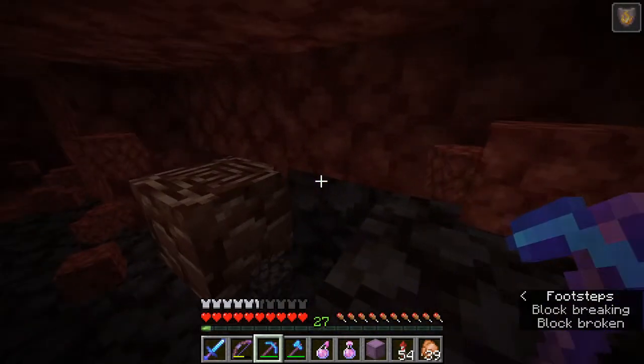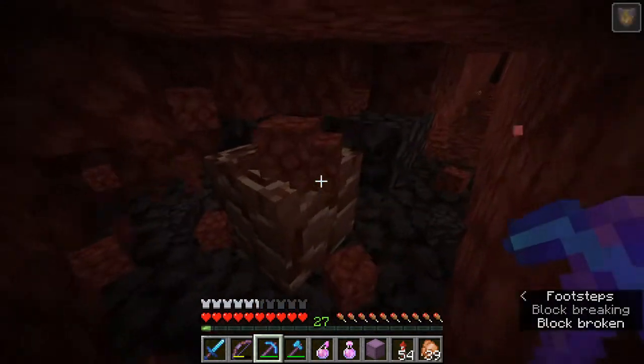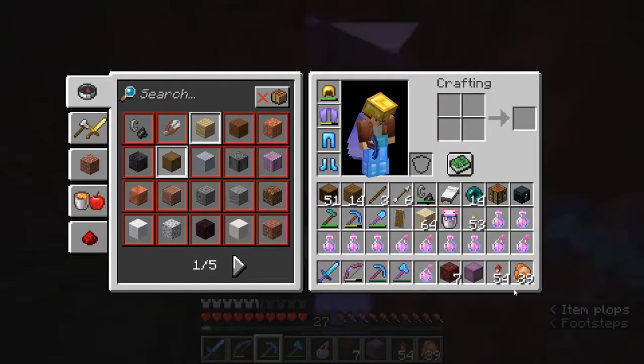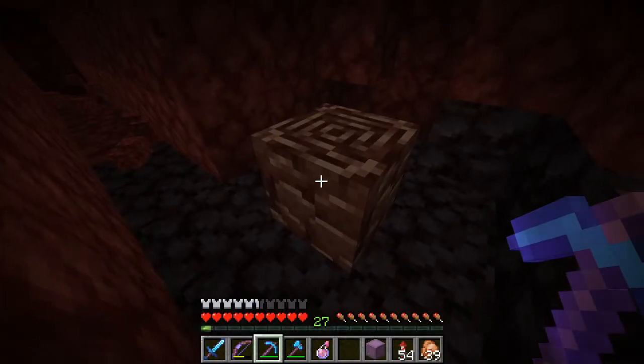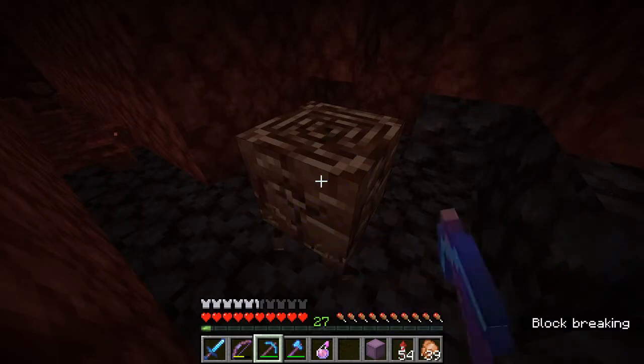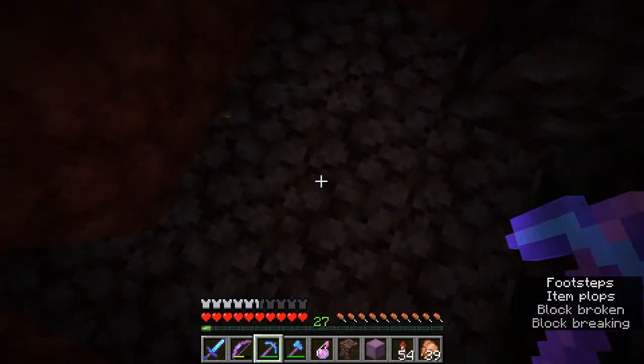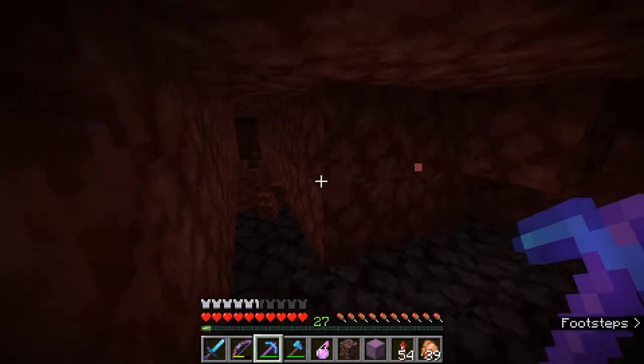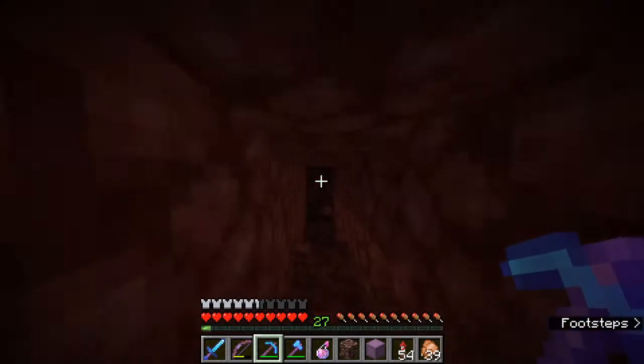We didn't even need to set some TNT off, guys. As we were digging our tunnel here we found our first piece of ancient debris. Let's go ahead and make some space in our inventory. That was a little bit easy finding this first piece but I'm not going to complain. Let's go ahead and mine that. We're not going to get an achievement on that because we already got some ancient debris when we were going through that Bastion before, but that's fine. Let's continue on and see if we can find a whole lot more.